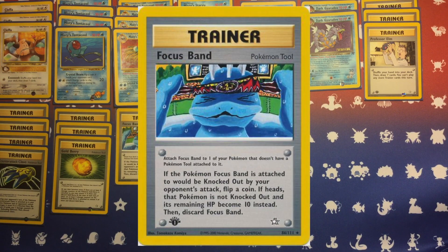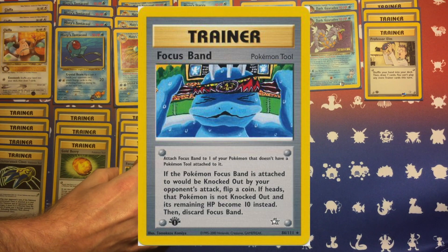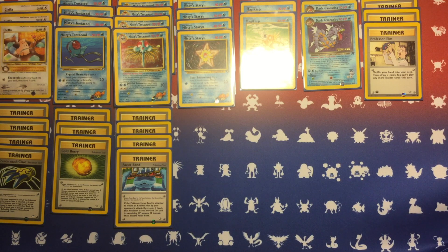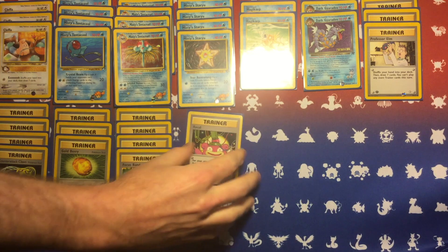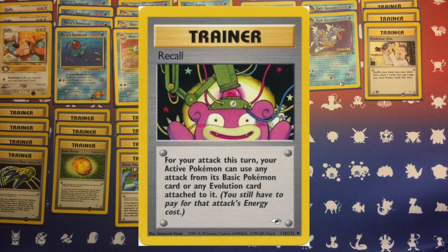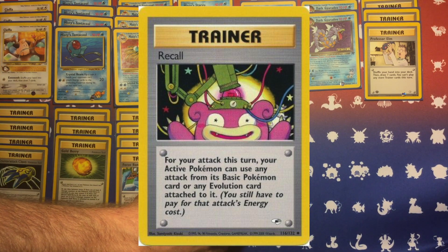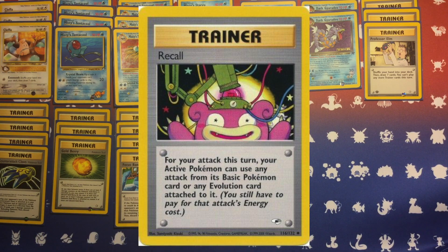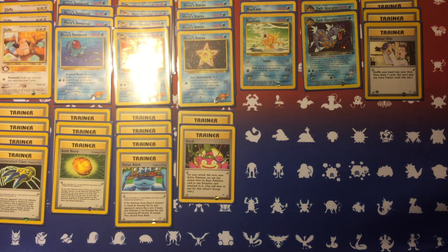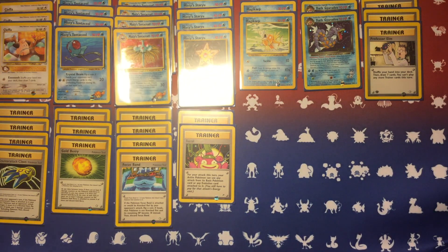Another tool that works really well with Misty's Tentacruel is Goldberry, because if Goldberry is attached you can go back to the bench and pretty much instantly heal off that damage between turns. The Focus Bands in this deck are going to be more for Misty's Staryu and whichever Cleffa you start with early game. With a Focus Band on Staryu, you're potentially getting that back into your hand with a successful Star Boomerang, and even if you flip tails, there's a chance your opponent can only reduce you to 10 HP and then you have another chance to Star Boomerang it back.